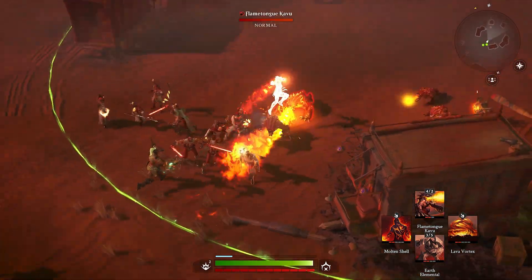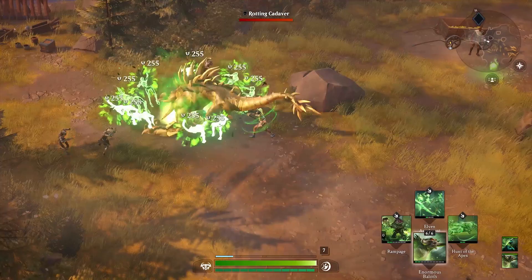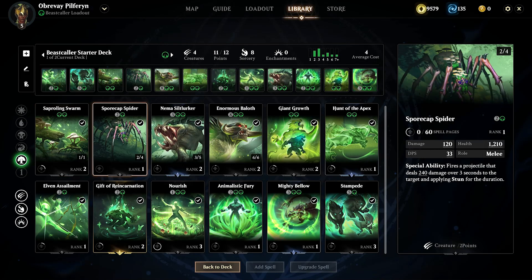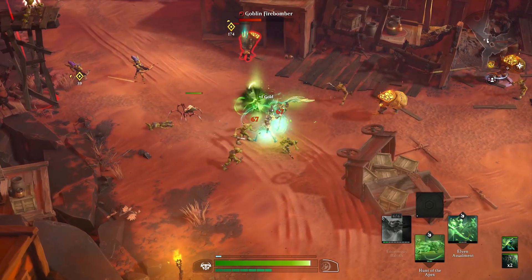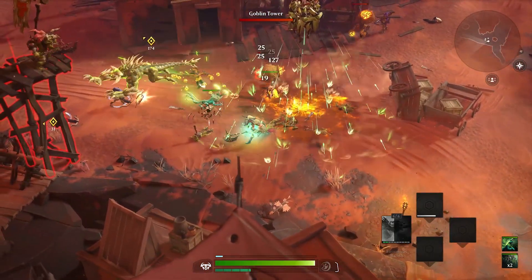Red spells harness destructive elemental forces to deal direct damage. Green spells embrace the ferocity of the wild to summon and nourish massive creatures. So not only is your deck your arsenal of spells, it also defines your overarching strategic approach on the battlefield — it's your army, your defenses, and your firepower all in one.